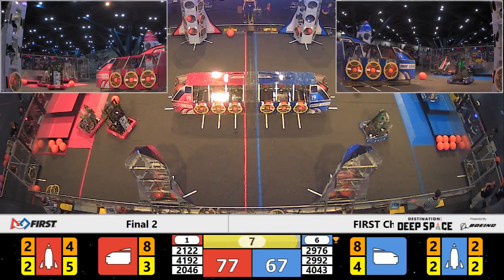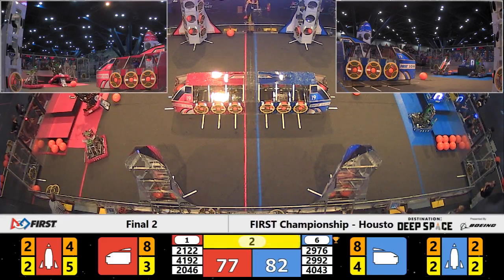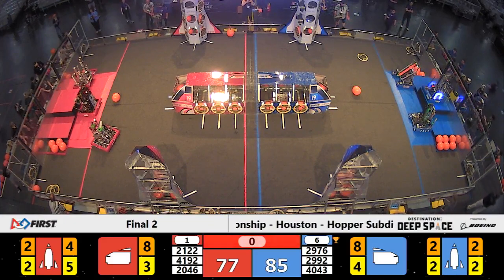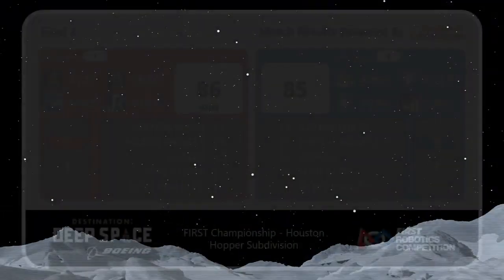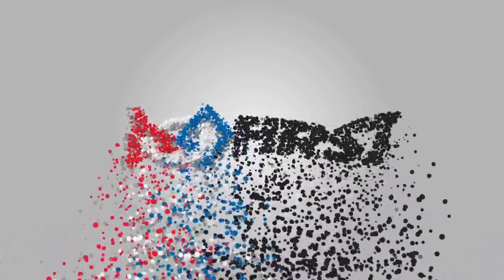Team Taters placing one more hatch panel on that Red Alliance rocket, maintaining that lead of about 10 points. We're going to see who can climb in the last 10 seconds. Team Taters going up to level 2 for 6 points. Prometheus up on level 3 for 12 points. Nerd Herd for 3 points and their alliance partners for 3 points as well. Bear Metal stayed on level 1 — they didn't get up to level 3. It's going to be a close one. Red Alliance wins by 1 point with a score of 86, Blue Alliance with a score of 85.